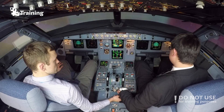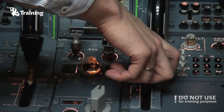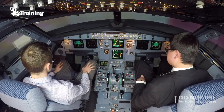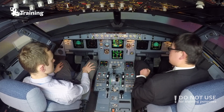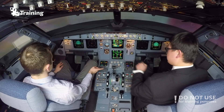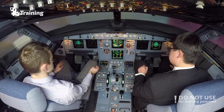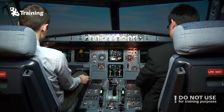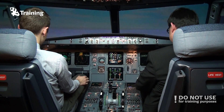So, flaps — recommend for flaps 1. Flaps 1. And we're at 3,000 feet. Leveling off. We'll keep the thruster at TOGA until we have flaps zero. Altitude screw is captured.